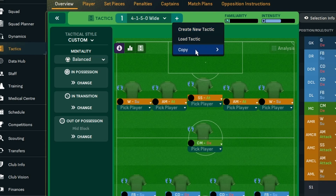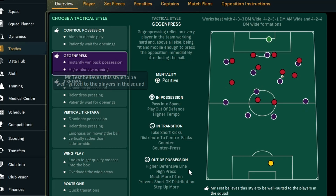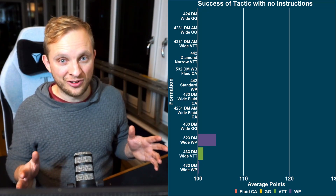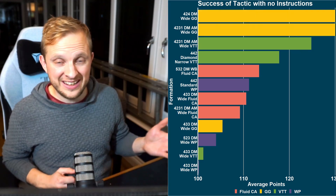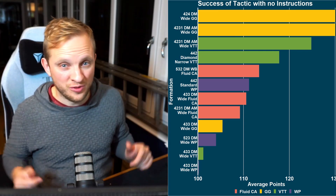These teams all have 25 players, so there's a good amount of rotation going on, but they are playing roughly two games a week every week for a year — plenty of time to get tired out. Within each of these styles there are multiple formations to pick. They're color-coded: Fluid Counter-Attacking is pink, Gegenpressing is yellow, Vertical Tiki-Taka is green, and Wing Play is purple. The 4-3-3 DM wide doesn't work well for Gegenpressing or Vertical Tiki-Taka.